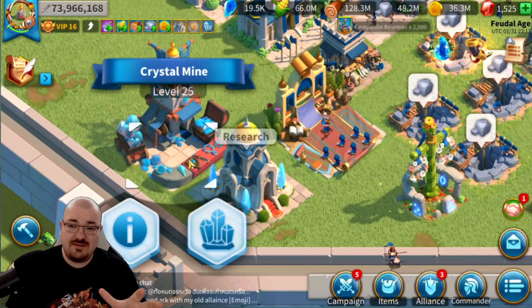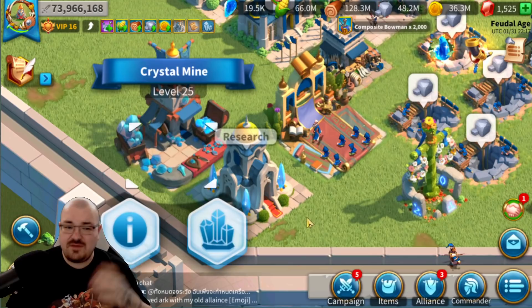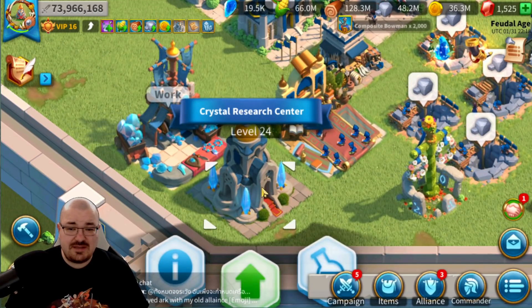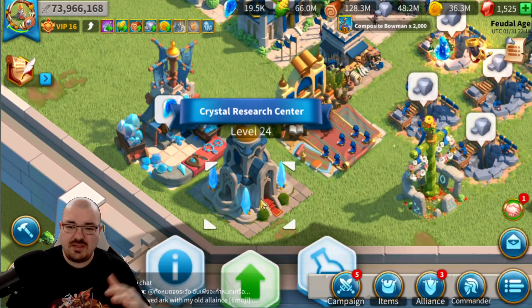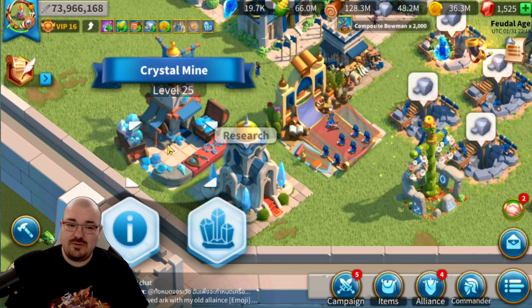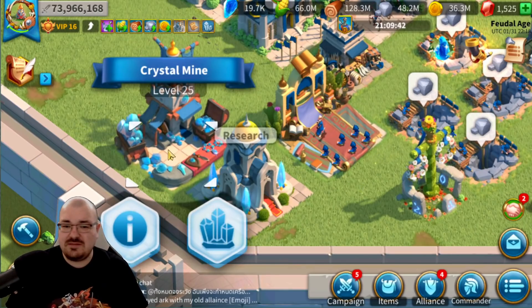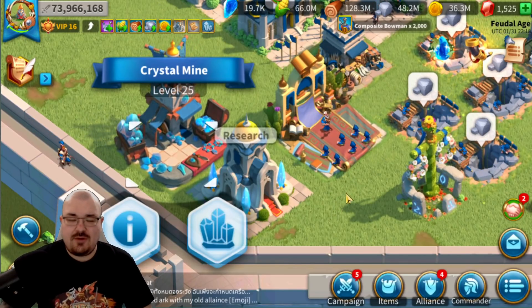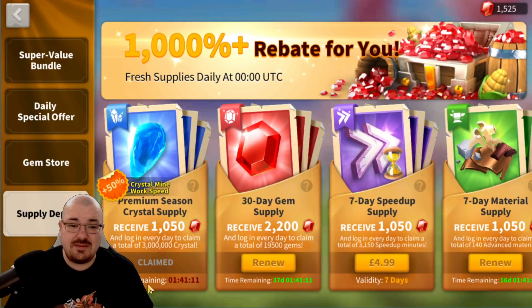I said 10 days but probably in the first week get the crystal mine to level 25 — you also get a lot of pop-up bundles that will help you big time. For the research center, I'd say get it up to level 20 at the beginning and then keep increasing it as it keeps requiring a different level of the crystal research center. On my main I might get it straight to 22 in the first few days because it's cheap to upgrade. The 50 percent crystal mine work speed from a bundle helps you so much throughout Heroic Anthem — as free to play as you want to be, this should be the minimum you spend.